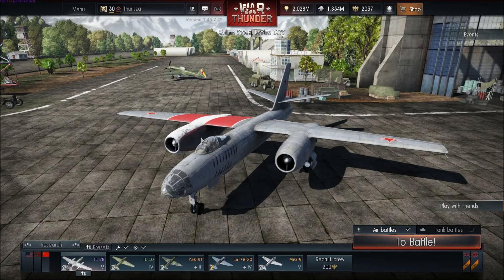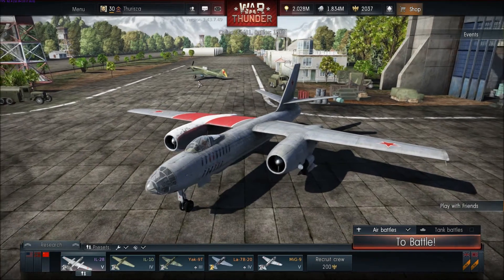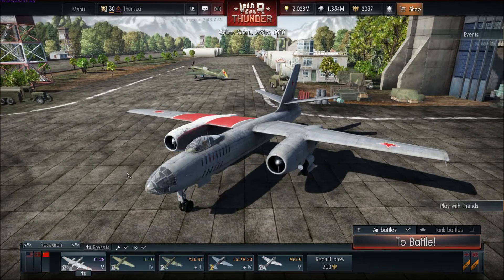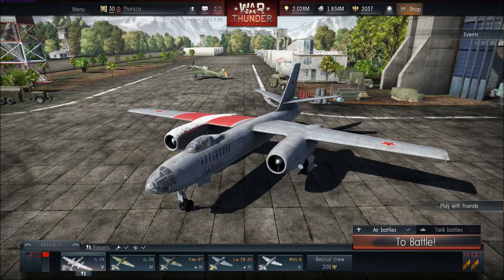Hello everyone, and today we're going to be talking about the IL-28 in War Thunder 1.43. It's a new jet bomber, Russian. I say the IL because I don't know how to pronounce it really — I think it's the Ilyushin.